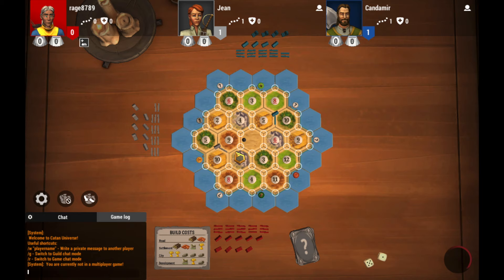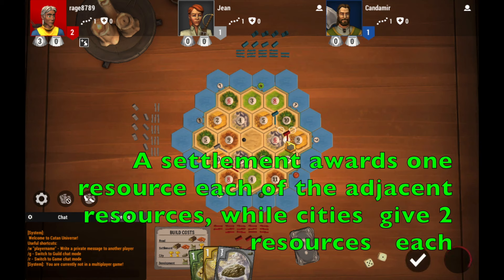Another thing to note is that there is no number 7 token. This is because anytime a player rolls the number 7 he gets to play the robber. At the start of the game each player gets to place 2 settlements anywhere on the board. A settlement has to be placed at the intersection of hexes. Once the player places a settlement he gets to build a road. The 2nd settlement is placed in reverse order so that the game is fair, and when the 2nd settlement is placed the player receives 1 resource adjacent to that settlement.